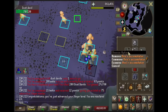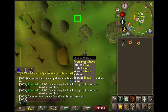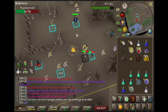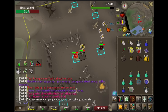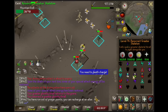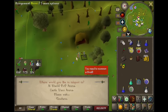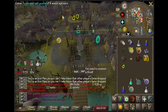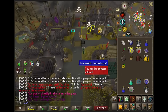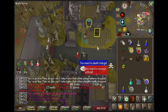Now we just need a Jad task and then we can move on to Monkey Madness 2. Trolls? Not the greatest, but I tried them out just south of Raids 1 — trolls suck. Abyssal Spectres? It's not a great task, but it's not worth the skip. So we're 69 Slayer and we'll just move on, so we don't accidentally get 99 Slayer this episode while trying to get one TzHaar task.